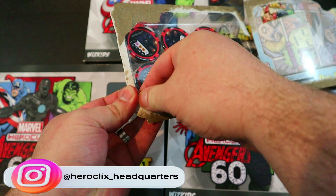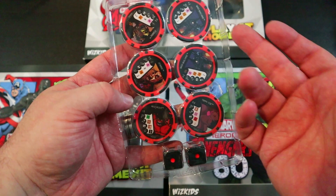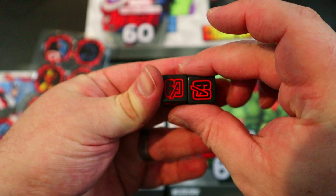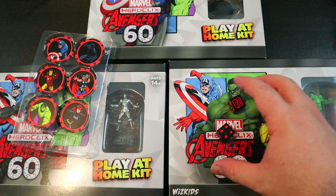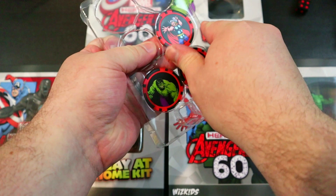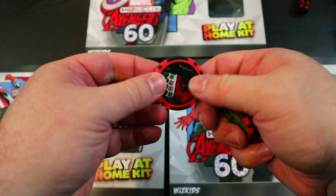Let's break this open and see what the tokens look like this time around. I'm always a fan of the dice and token packs — they're a nice little addition to the game. It's especially nice now that they have bystanders on the back, since a lot of characters generate bystanders. We also got these cool Avengers 60th Anniversary dice in black and red — those are definitely keepers.